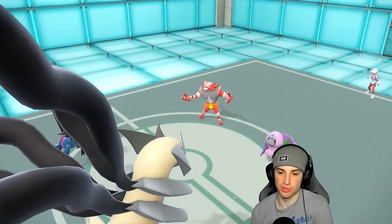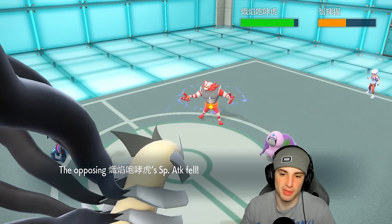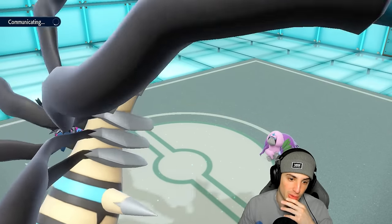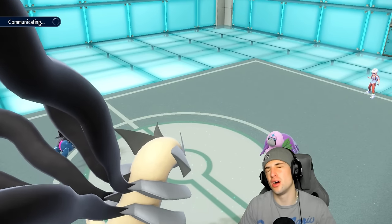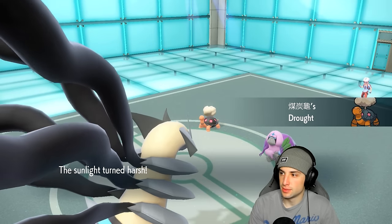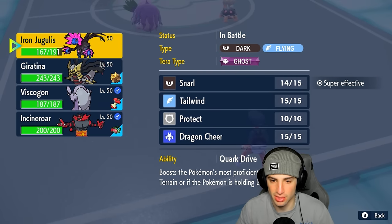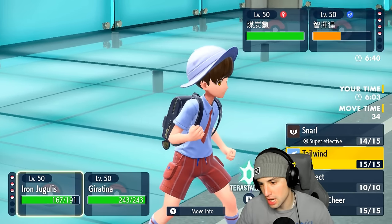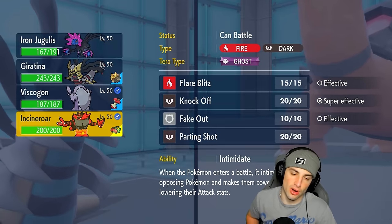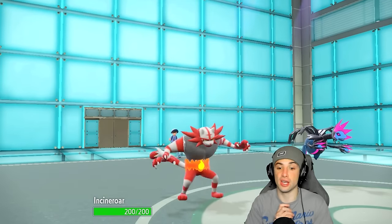I kind of just want to swap Giratina at this point — the damage onto Oranguru is pretty good. Swapping Giratina might be in our best interest. He's gonna switch out with Eject Button — that's what he was waiting for. He's gonna bring out Torkoal now. This is not looking good. Sunlight is terrible. I'd rather swap out Giratina and Protect Iron Jugulis, then try to get off a Snarl next turn. We hard swap Giratina out for Incineroar. I told you guys this battle's gonna be tough.